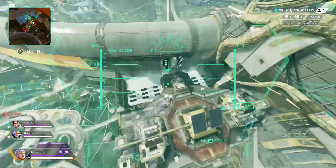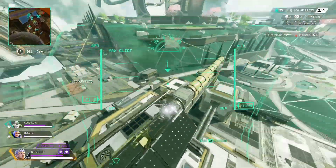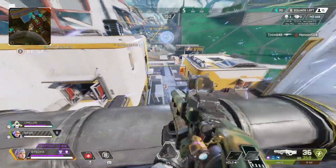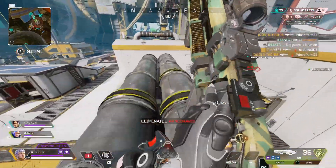Right now what you're seeing is me using her ult. I get the flank on this team in this gunfight just because of the ult — knowing exactly where everybody is when you're in flight mode like that is super nasty. I got the flank on the Bloodhound and cleaned things up.